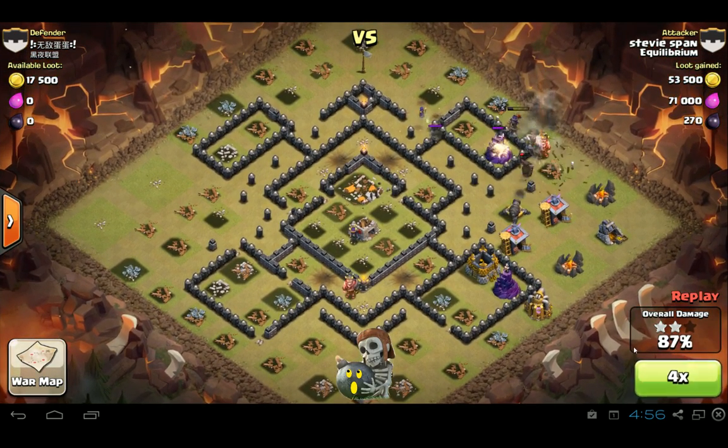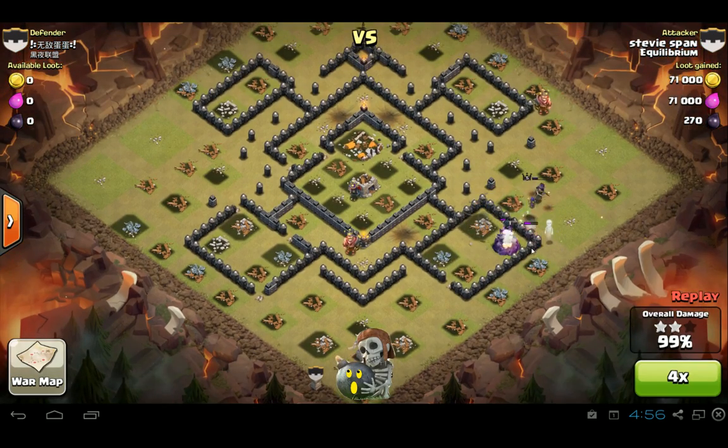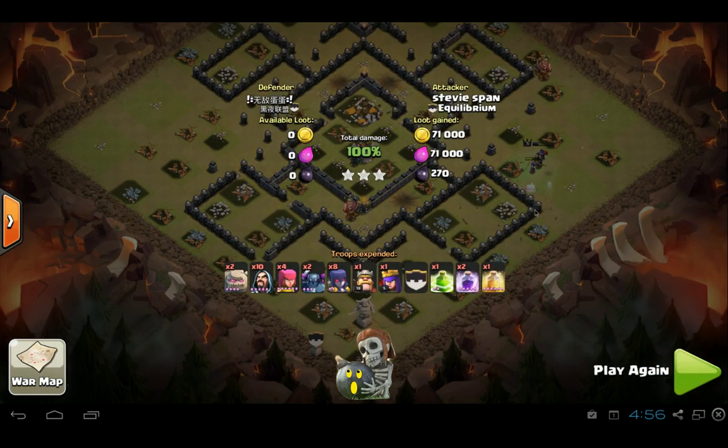All these units are now being cleaned up, going around the side, and it kind of comes down to the wire here. But it has just enough hit points left on that Pekka to tank long enough for the queen and the witch — a wonderful three-star against rank two.